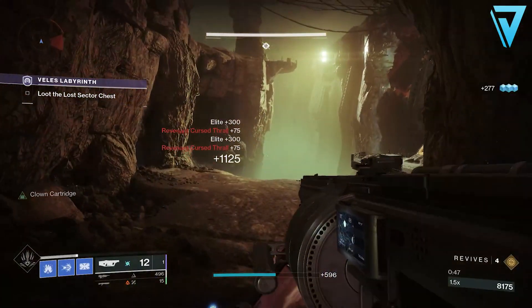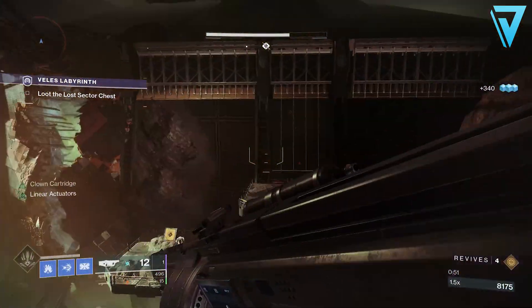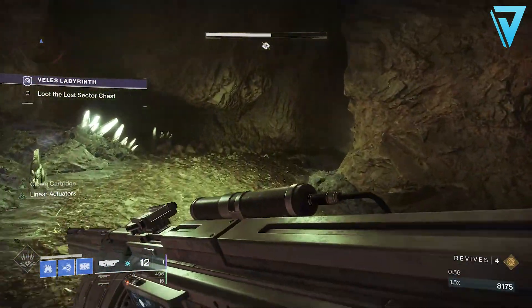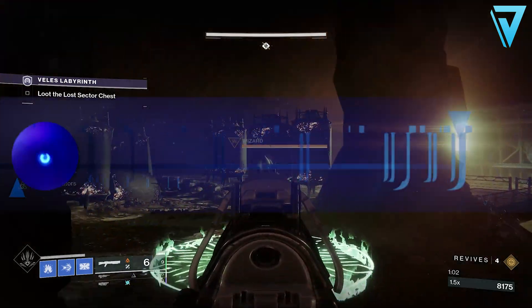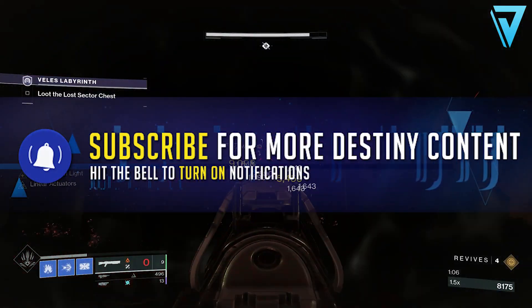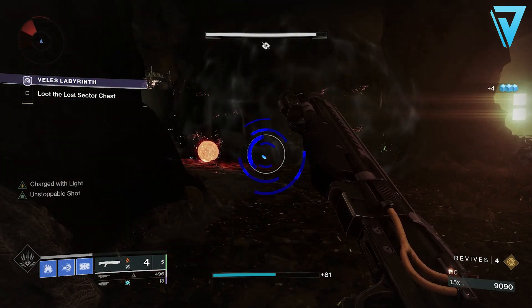So there we have it — the Blast Batu, probably the most slept-on legendary grenade launcher in Destiny 2 right now. If you haven't got a good one or haven't got one with Chain Reaction, whilst Destiny is quiet and there's not a lot to farm, it may be worth going out and chasing one. If you've enjoyed the video, be sure to leave a rating below — that really helps the channel. Hit subscribe for the latest Destiny 2 content, and I'll catch you all again very soon.